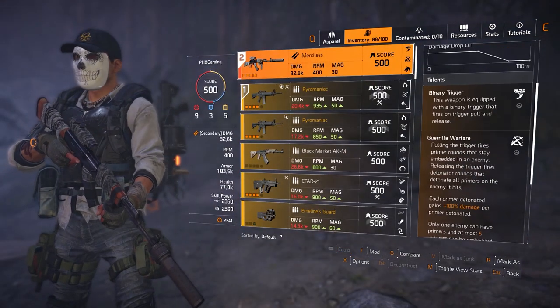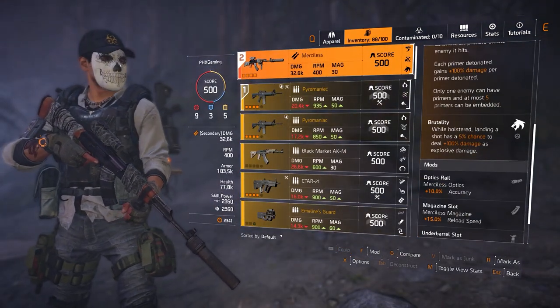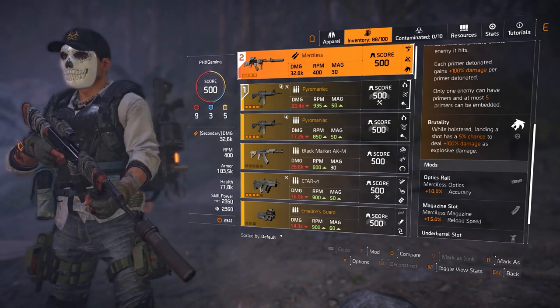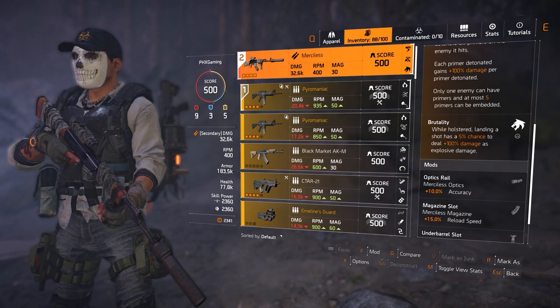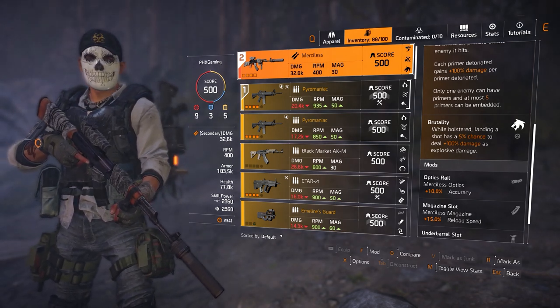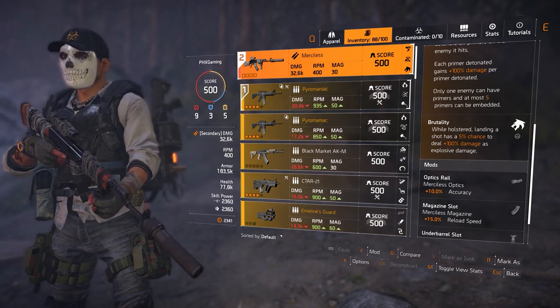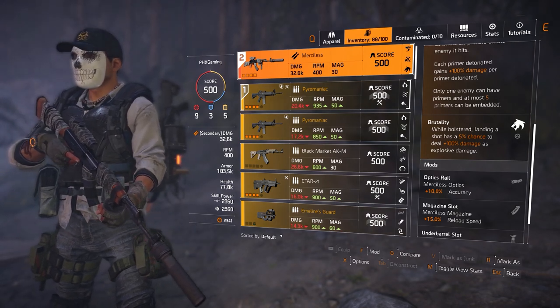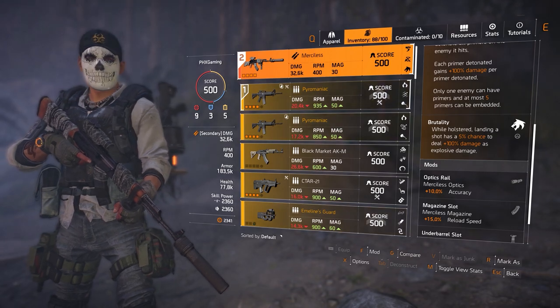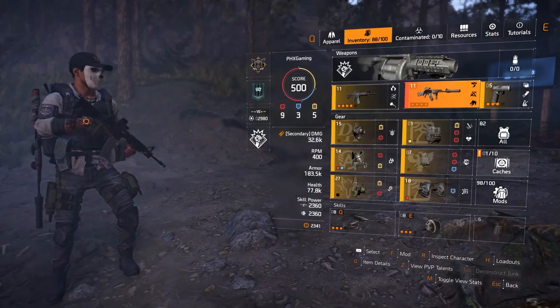Next, we are running the Merciless. We're running the Merciless because of Brutality — while holstered, landing a shot has a 5% chance to deal 100% damage as explosive damage. Along with this and the added 25% you get from the Demolitionist specialization, you are absolutely annihilating elites in heroics. It's absolutely insane.